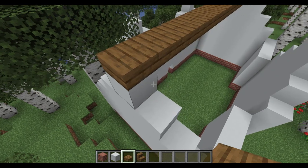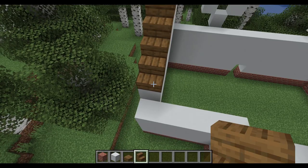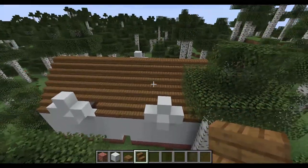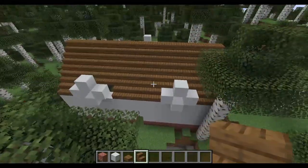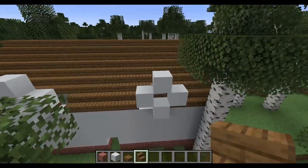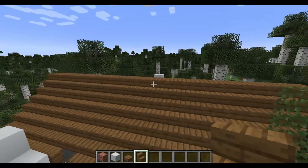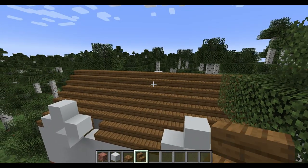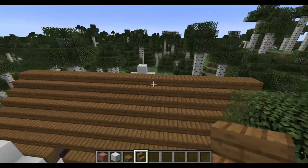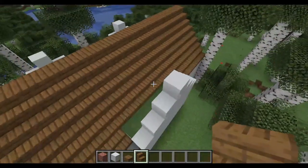Now we're going to use stairs to walk our way down, and let's take these both sides all the way across. Now we've got the bulk of the roof done. Let's tackle the roofs of the peaks, starting with the back peak because it's easier than the front peaks. The front peaks don't line up with the top of the roof, but the back peak does — that was a creative decision on my part. I wanted the front peaks to be lower than the roof of the house and the back peak to be at the same height. Up to you how you want to do that — I just found it more interesting.